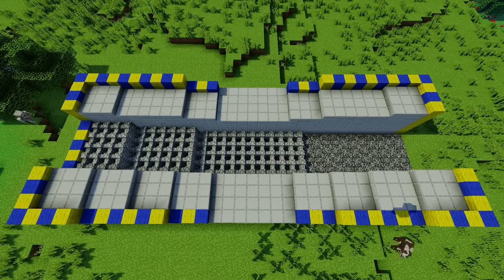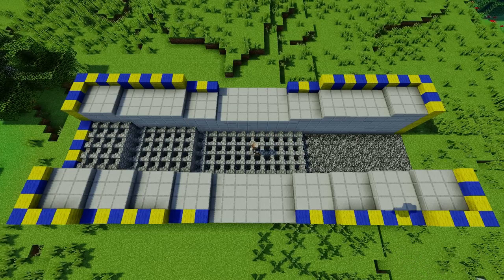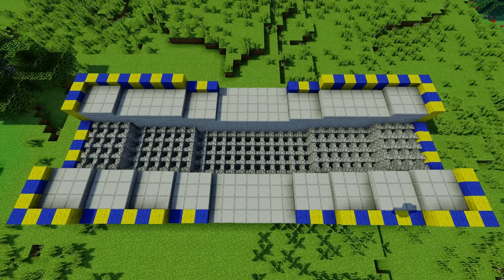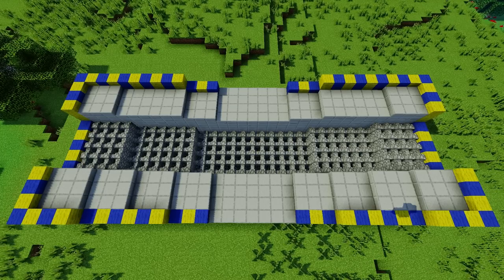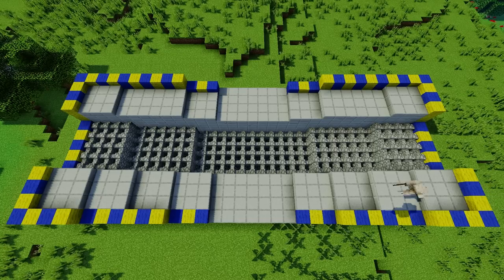With one side of the station done correctly and half the grate made, I was able to copy, rotate that one section 80 degrees, paste it again, and be done with the majority of the station. There are some finer details I'm going to add to it, but I'm going to save that for when I come back and create the queue and the exit.